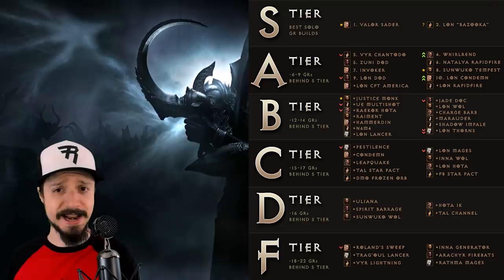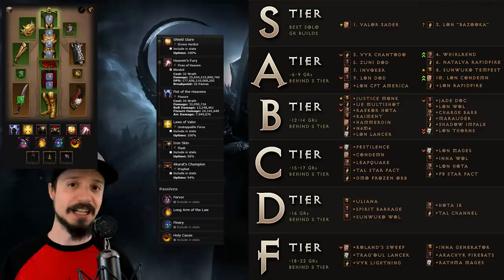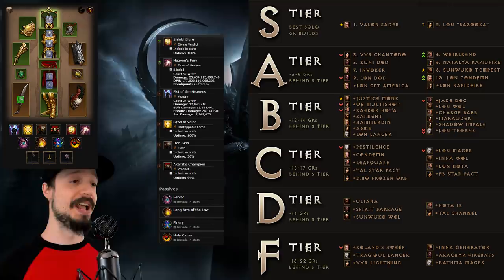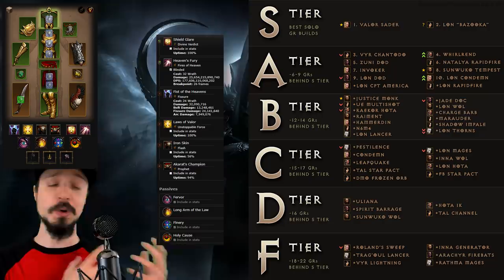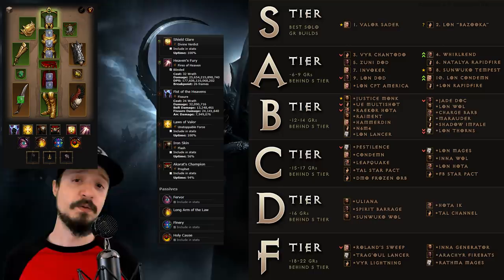That takes us to number one — the most powerful build in the game currently: the Valor Crusader using the new Aegis of Valor set. This is the new and improved Heaven's Fury Crusader. In early PTR testing this build was not powerful enough — it was first a Fist of the Heavens Crusader, then the devs retooled it into a Fist of the Heavens and Heaven's Fury Crusader, which has turned it into just a Heaven's Fury Crusader that is simply OP. This is the build that is moving the goalposts of the S tier. It will undoubtedly receive a nerf for Season 20, but Crusaders get to have some fun for Season 19.